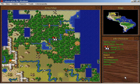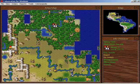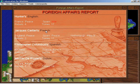I'm going to check by Plymouth for those evil French activities — they're evil, I tell you. Let's have a look at the foreign affairs advisor. We have 21 colonists right now.